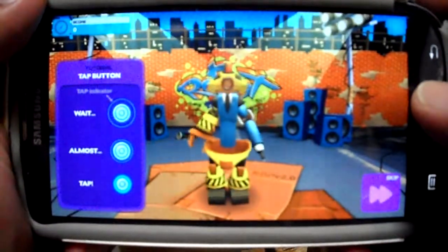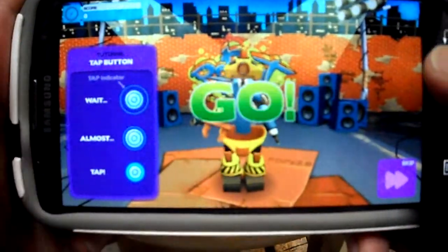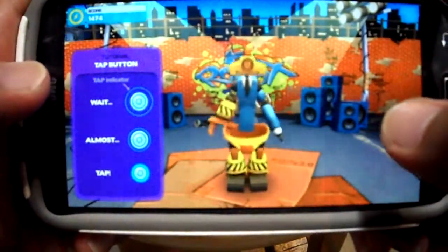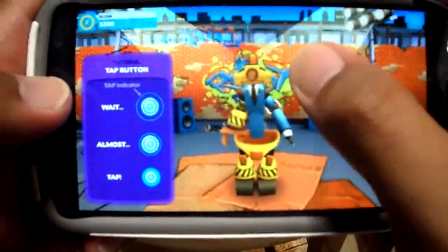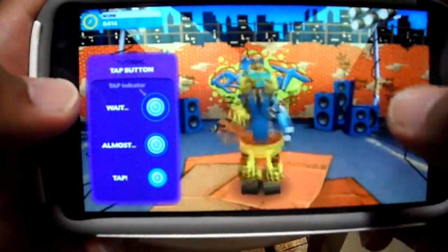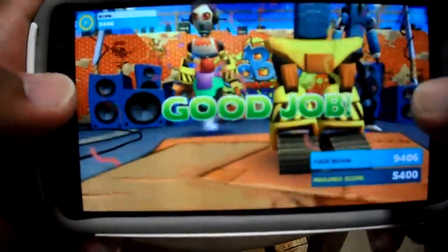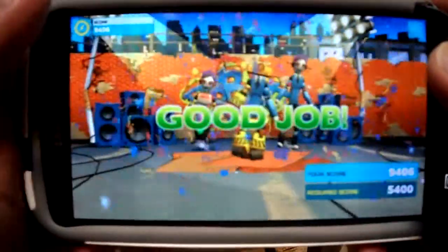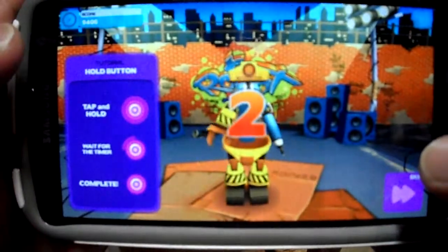Alright, there's my robot. Tutorial right there — wait, almost — tap. Not too bad for a tutorial. We're having a little dance party there. Tap and hold. Wait for the timer. Complete.